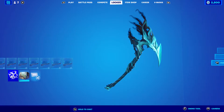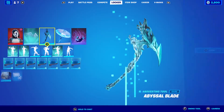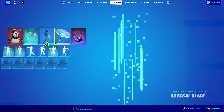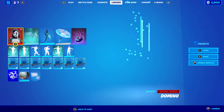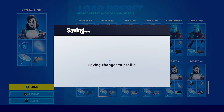The Abyssal Blade is from one of the starter packs — I believe it was from Chapter 2 Season 1, or maybe Chapter 2 Season 3. It's a pretty good pickaxe, actually quite nice. It's blue with a little bit of black, which makes it perfect with the skin. And the wrap I'm using is the Ripley, the blue wrap I use all the time.